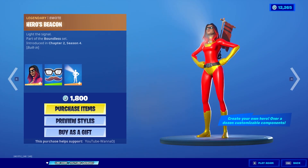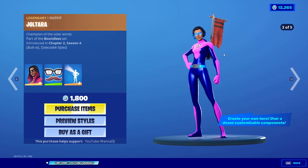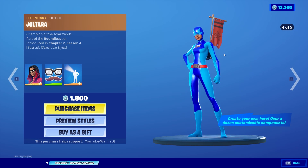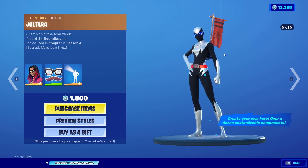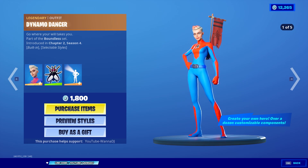This outfit comes with the legendary emote Heroes Beacon Light the Signal, part of the Boundless set. You get a preview of all the options you can use to customize your own skin — there are dozens of options, and the only limit is yourself. Next up is the legendary outfit Dynamo Dancer, Go Where You Will, also part of the Boundless set.